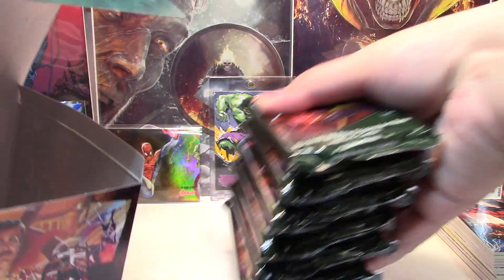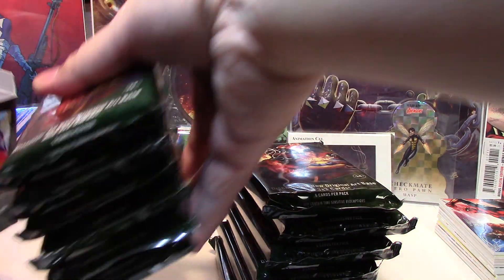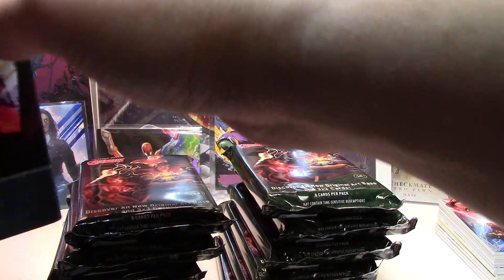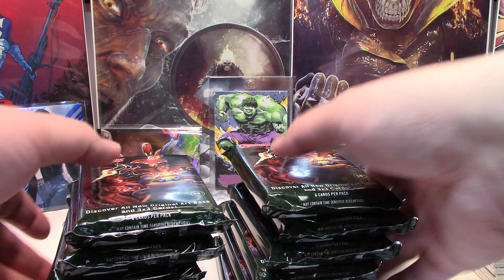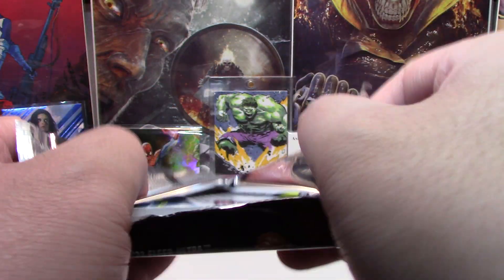So let's get going. I'm just going to place the box away and get started. The first box was pretty exciting — getting to see the artwork and the different types of inserts. We did not get any numbered parallel or medallion in that one, so maybe in this box we may get that.